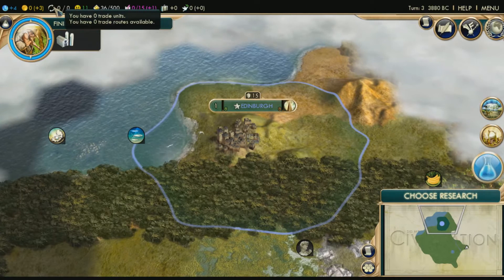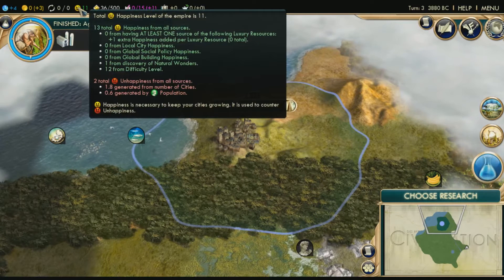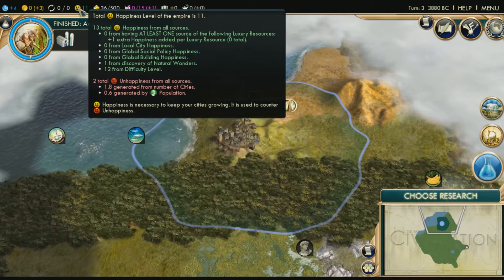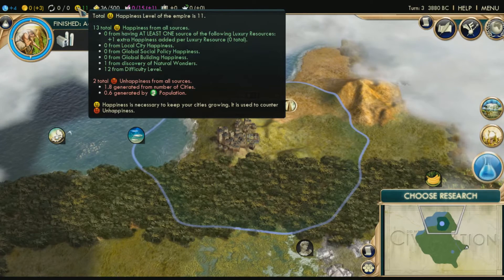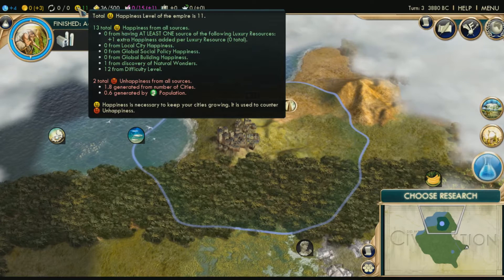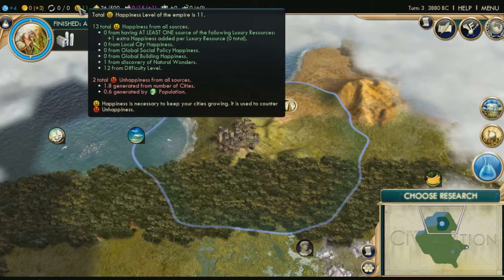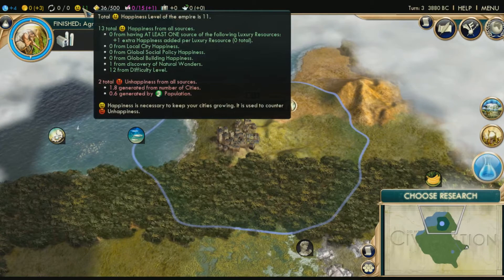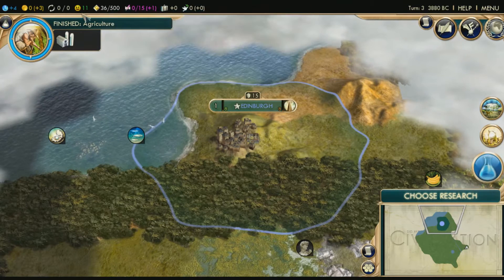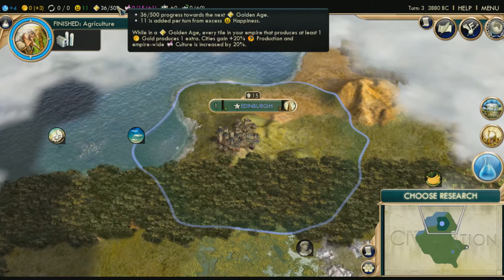This right here is trade units — there's nothing there yet because you haven't set up a caravan, which is something you can do in production later in the game. This is your happiness — it shows what your negative happiness is coming from: 1.8 generated from number of cities, and 0.6 generated from population. The more cities you have, the more unhappiness you have. My happiness right now is mostly coming from my difficulty level, and I got plus one from discovering a natural wonder. This is the golden age bar — when this fills up to 500 it'll start a golden age, which means all my production gets plus 20% production and empire-wide culture is increased by 20%.